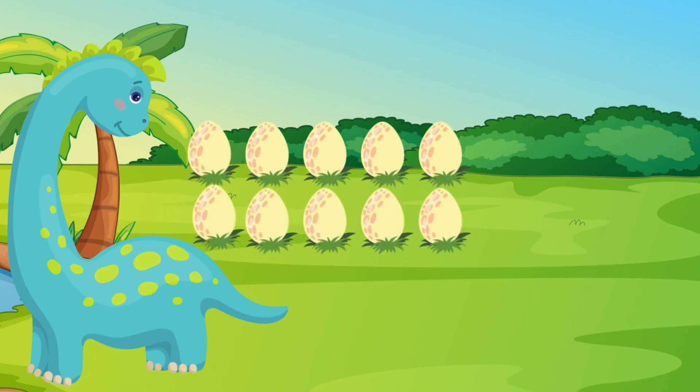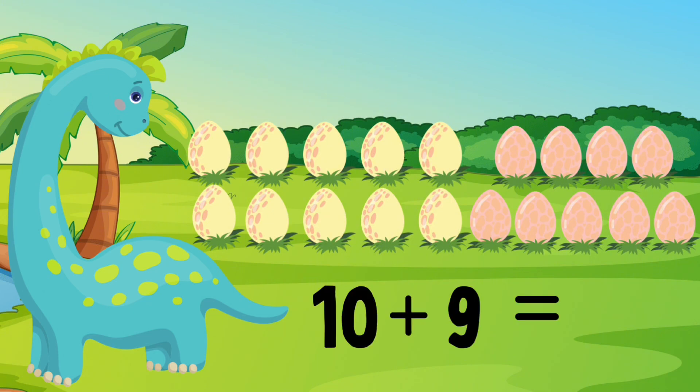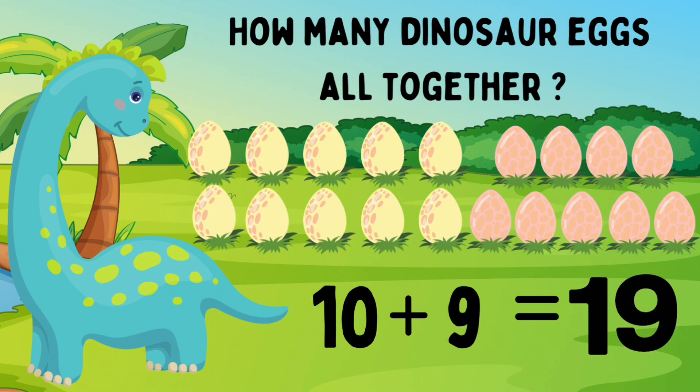Dino has ten yellow eggs. She also has nine pink eggs. Ten yellow eggs plus nine pink eggs. How many eggs does Dino have in total? Let's help her count: one, two, three, four, five, six, seven, eight, nine, ten, eleven, twelve, thirteen, fourteen, fifteen, sixteen, seventeen, eighteen, nineteen. You got it! Dino has nineteen eggs. Ten eggs plus nine eggs equals nineteen eggs. I'm so proud of you.